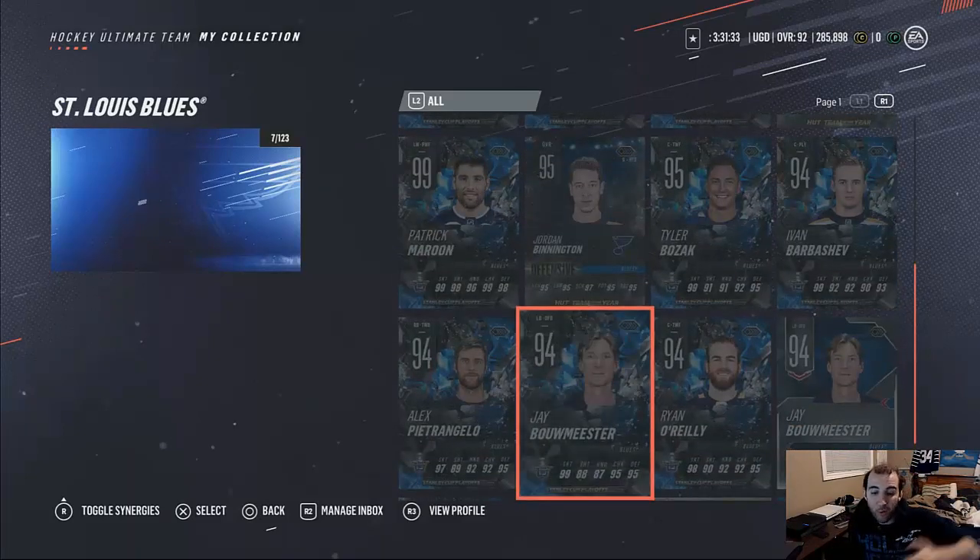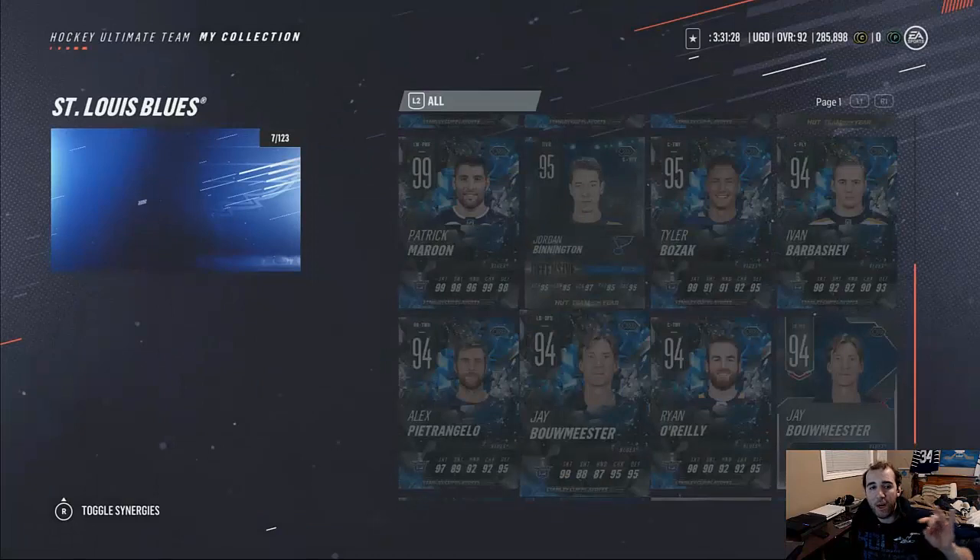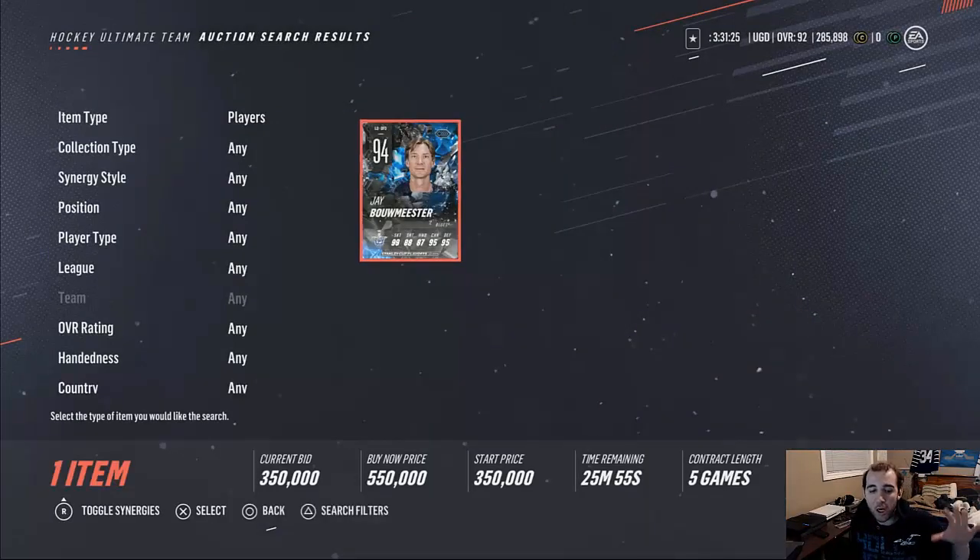I'm going to show you Jay Bolson — he's actually the new card that just came out, a Stanley Cup card. This is probably the best example right now. It's only one card up in the market at 350k, and by now it's about 500k. Since there's only one on the market, we don't know what his value is yet.